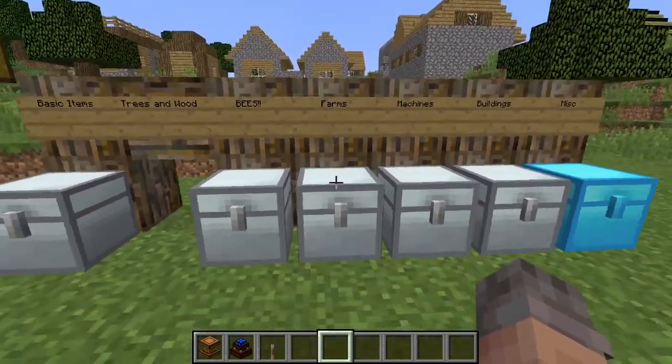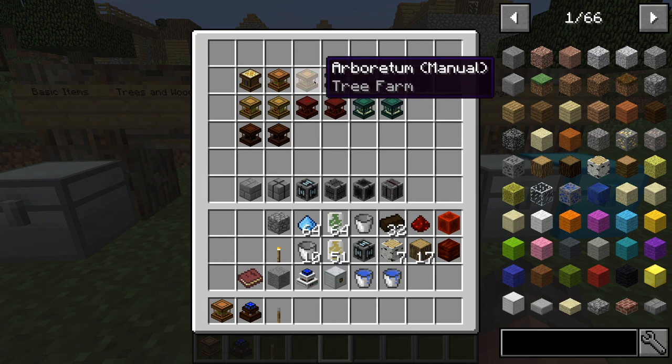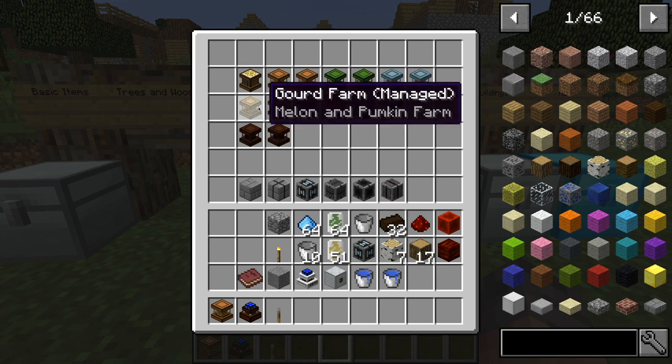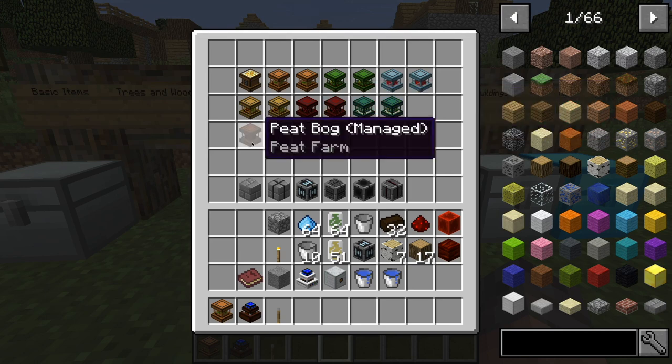The last chest I'm going to do in part one is farms. You've got a bunch of different types of farms for a bunch of different types of crops. You can see you've got trees, normal crops, mushrooms, melons and pumpkins, nether warts, chorus flowers, and ender lilies, and then peat farms.